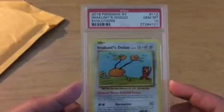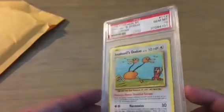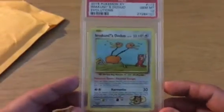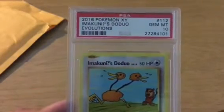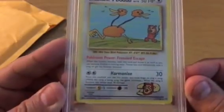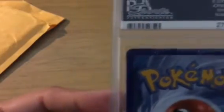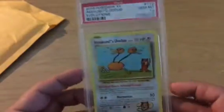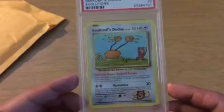I don't know how many in the world there are of these, but I know the more PSA 10s there are, the lesser the value. But also, if you do have a 10, it's worth a lot more. So I have another 10 that's on the way and I will be showing that once it gets here. There's the card. The reason you can tell it's a PSA 10 is you look at the corners — there's no whiting or anything. This is a PSA 10 graded Imakuni's Doduo, Secret Rare, from XY Evolutions.